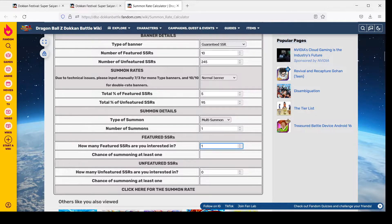Let's say we are interested in one of the featured units being the main attraction. In one multi summon, we have just under a 5% chance of pulling them. So if you walked into the anniversary with only 50 stones, you have just under a 5% chance. But you probably have more than that. Let's say you did two multis — 100 stones. The rate jumps up to about 9.5%, just under 10%. So in two multis, there was a 10% chance you would have pulled the one featured unit you were interested in.